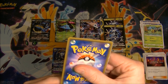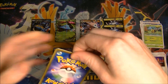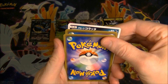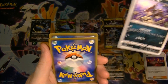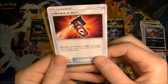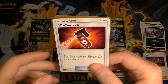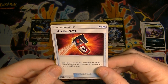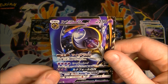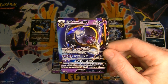Last one and we still haven't got any full arts, so let's see if we can end on a good one. We got our nice Palossand which was a good one earlier. Alright — we got another Rattata, we got something called Ichamon Spray in Japanese — I can't even figure out what that does, I've never seen anyone play this card. And last one — we got another Lunala. Why are we getting doubles? This is annoying.